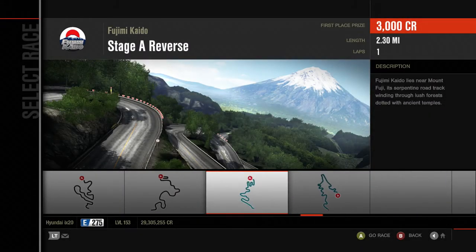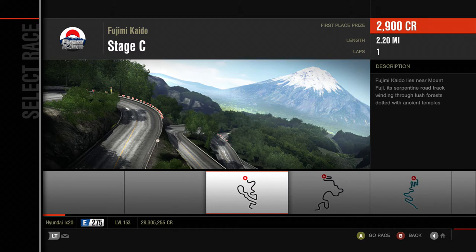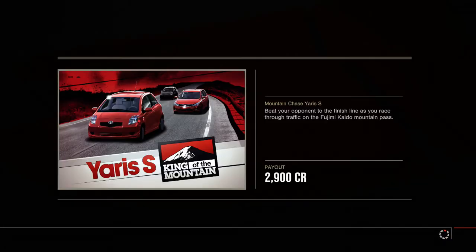So we get four routes. Kaido, as you remember from Forza 3, was a giant big track — about 19 kilometers long in total — where you go up the mountain and down it again. For these, they break it into stages, kind of like what we saw in Forza 1. Although this time around, you've only got one opponent and you have to go through traffic.